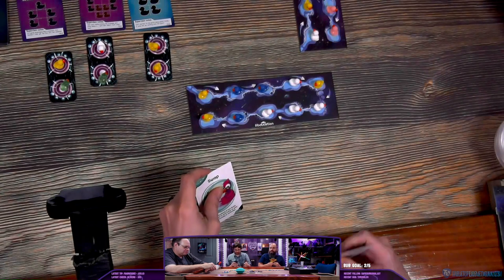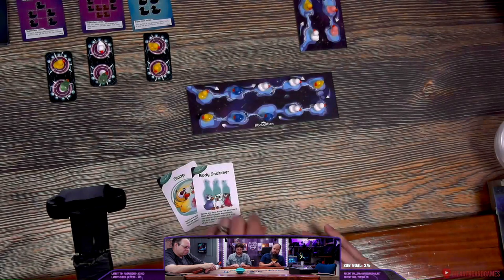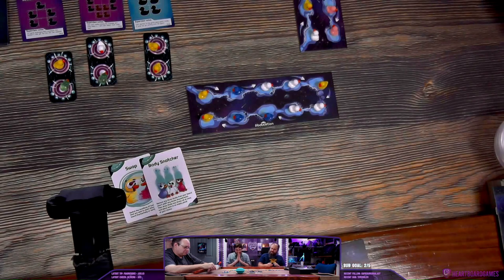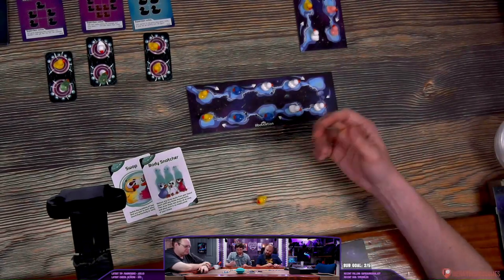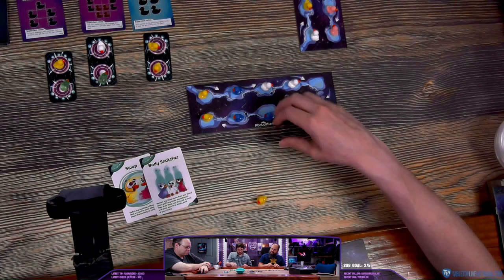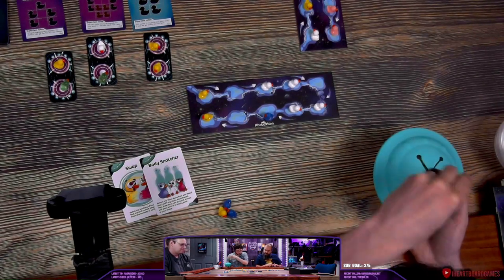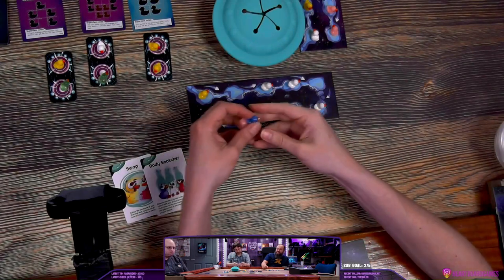We're gonna do a swap — I'm gonna swap these two. And then I'm going to do shapeshifter. Remove this one. Hopefully I draw white. Let's get rid of some blue ones. Draw three ducks. You got blue ones back — you just exchanged the yellow one. But you can also rearrange this formation. I'm gonna keep the blue ones where they are; I like them all grouped together.